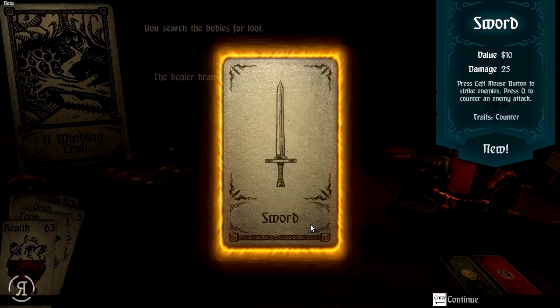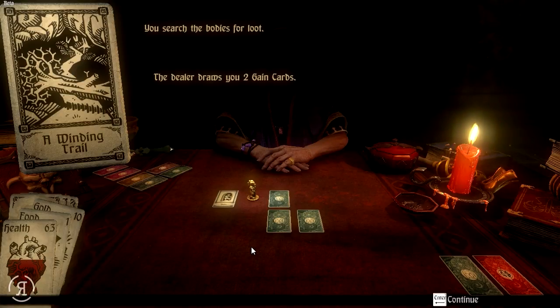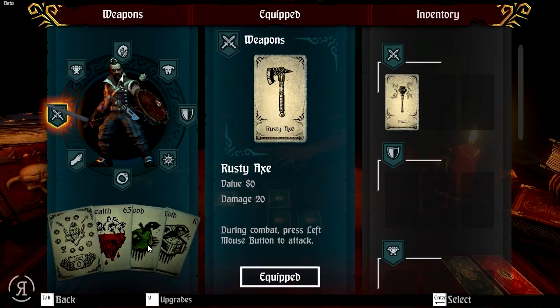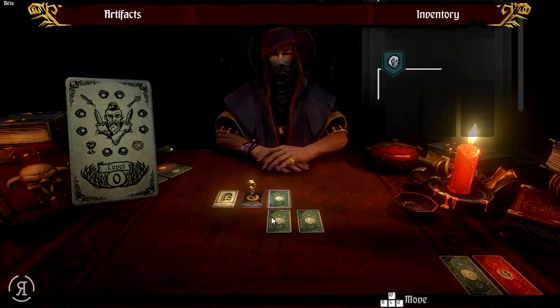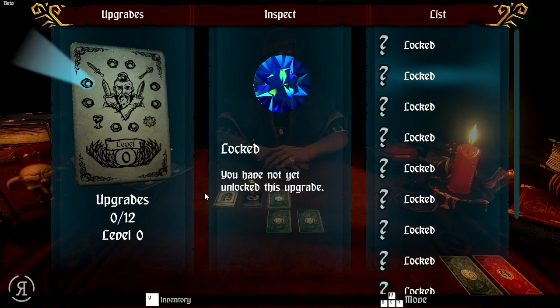We now get to draw some more equipment — a sword. I'd like some more armor if possible, and maybe we'll get some food as well from the next gain card. This sword enables us to counterattack, so I think we are going to be equipping it. We get some five gold as well. I would like to head to the upgrade screen to see if we can do anything here — it appears not just yet.